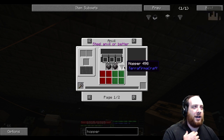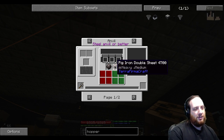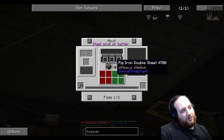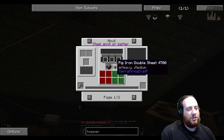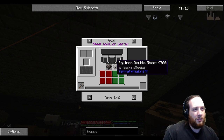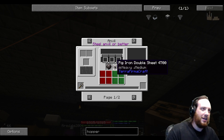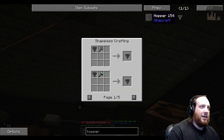You need to make a TFC hopper and then convert it. Which requires eight double sheets of pig iron — or eight ingots, which would be four double sheets. Then you pound them together into a hopper and hit it with a hammer to turn it into a regular hopper. Hi Firedale, welcome back!